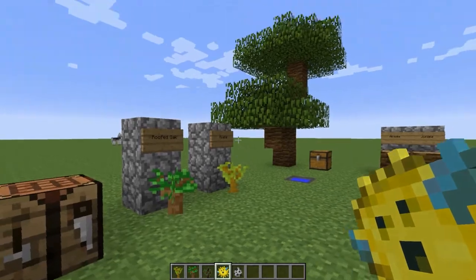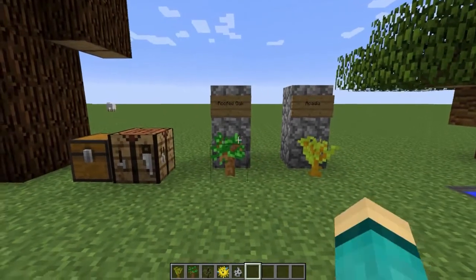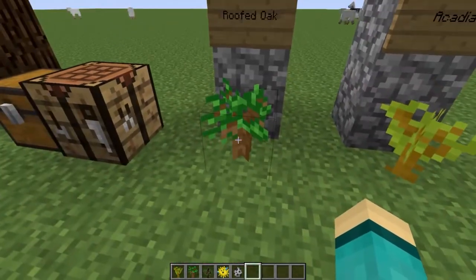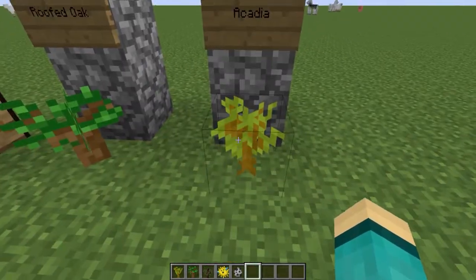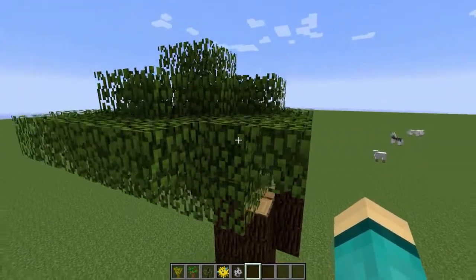The texture for puffer fish has been slightly altered, as you can see here and in my hand. They also added two new types of saplings: the roofed oak sapling and the acacia sapling.